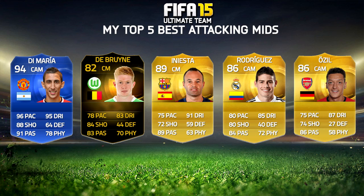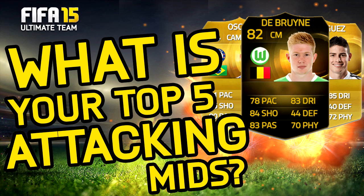So those are my top 5 best attacking mids, covering quite a big price range. The 3 cheaper ones are around 10k, one is around 45k, the Informed De Bruyne starts at about 200k, and then of course there's the monster that is Team of the Year Di Maria. Let me know in the comments what your top 5 best attacking mids are — I'd love to see your opinions. You might have some different ones I missed. If you've enjoyed the video, give it a like and subscribe. Take care guys, have an amazing day, goodbye.